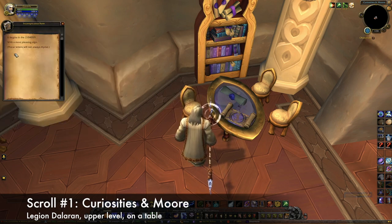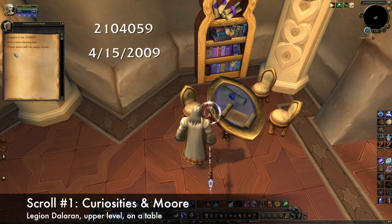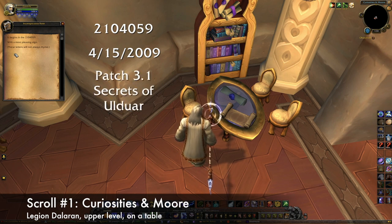The scroll reads: 'It begins in the 2104059, with a most pleasing sign. These letters will not always rhyme.' The numbers in this clue are an anagram of the date 4-15-2009, which was the day that Patch 3.1, Secrets of Ulduar, was released. So that's where we're headed next.